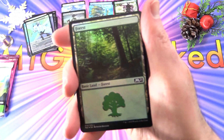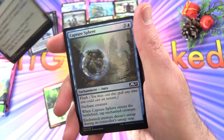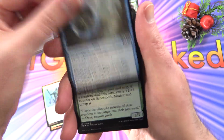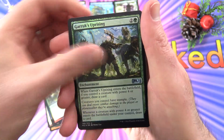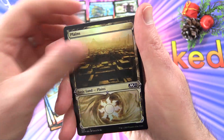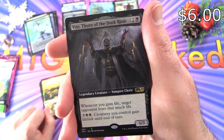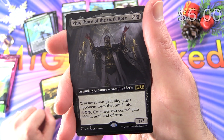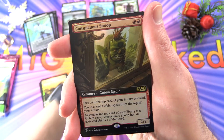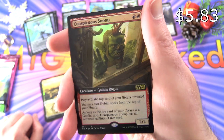We've got a very bland forest, Secure the Scene. This is Core Set 2021 — Capture Sphere for all your Pokemon needs, Sabertooth Mauler, Garruk's Uprising, Teferi's Tutelage, a very nice Plains, Vito Thorn of the Dusk Rose — creature Vampire Cleric, 1/3 for three. Whenever you gain life, target opponent loses that much life. For three and two black: creatures you control gain lifelink until end of turn. We get a foil Extended Art Conspicuous Snoop.